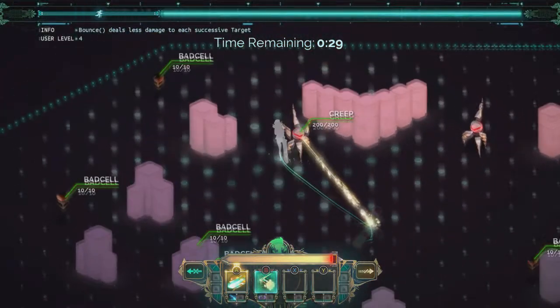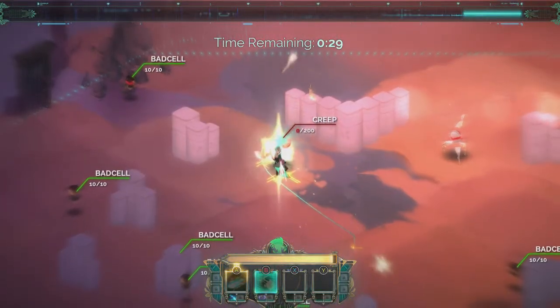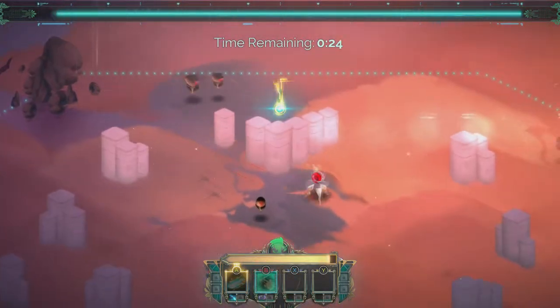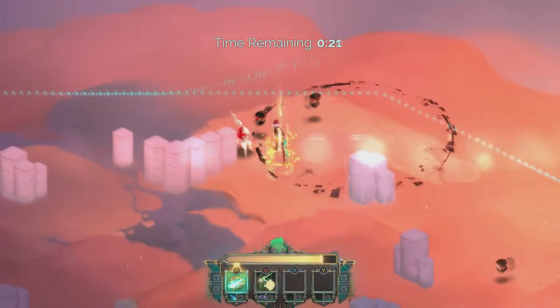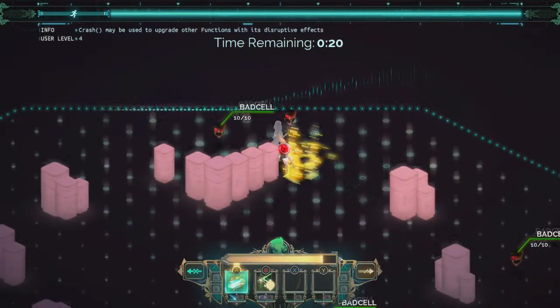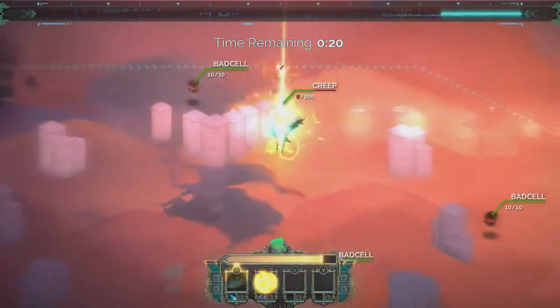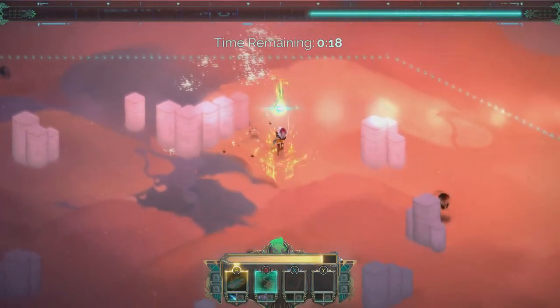The basic strategy for this — you only have two abilities — is to take your turn, run behind one of the Creeps, debuff them with Crash, and then hit them with a Bounce from behind, because that's going to be buffed with Mask on the Bounce. So get behind them, Crash them, and hit Bounce. What will almost always happen is that the Bounce is going to take out a few of the Bad Cells.